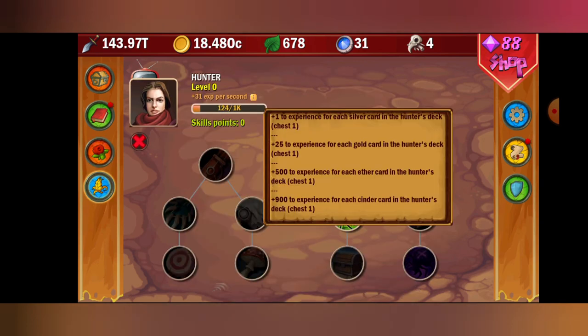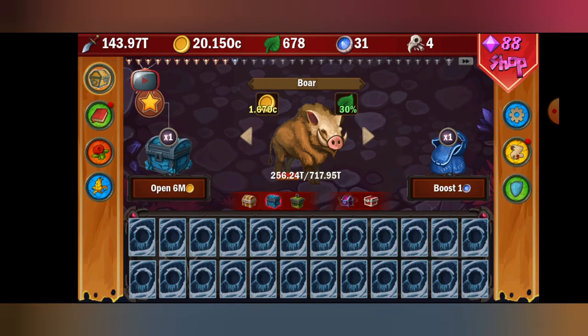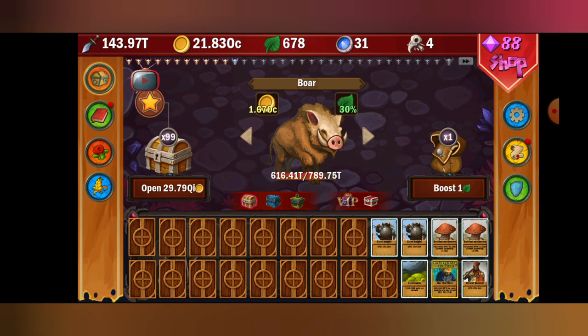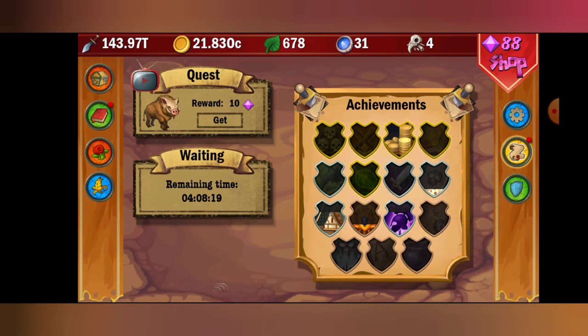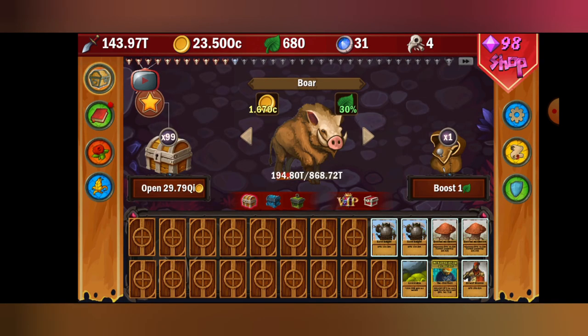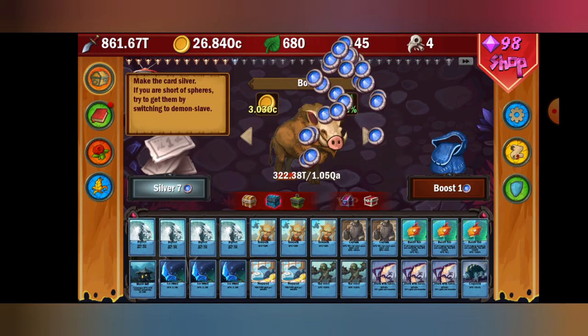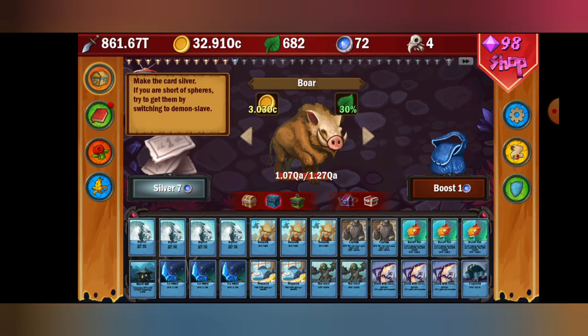The hunter is actually easier to level up now because the gold card gives you 25 experience, so the hunter is going to level up way faster than before. That's basically the process of getting gold cards — I hope that makes sense and clarifies things for you. Now, the blue deck — getting that to gold — that's a whole different story. That is a push and a half, and I'll explain that. It's going to be a lot of hunter levels.